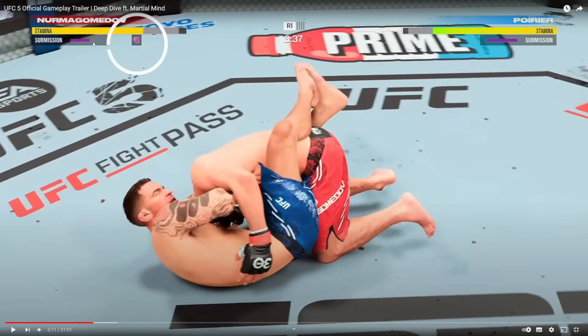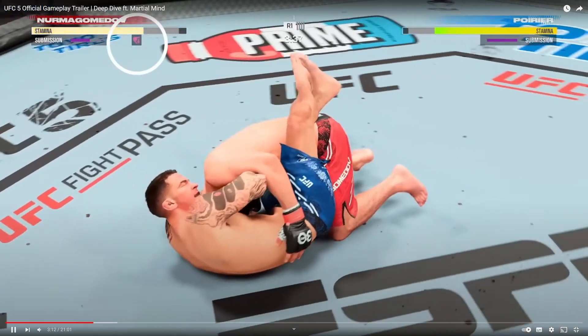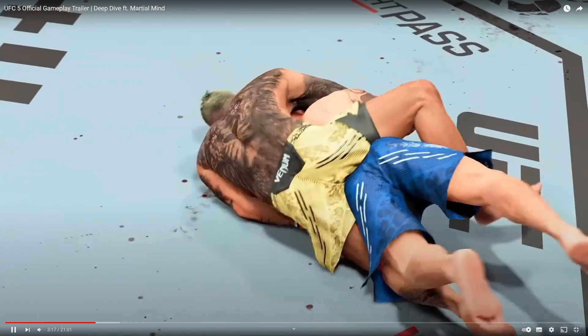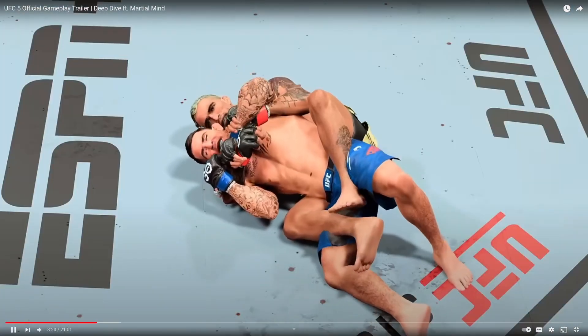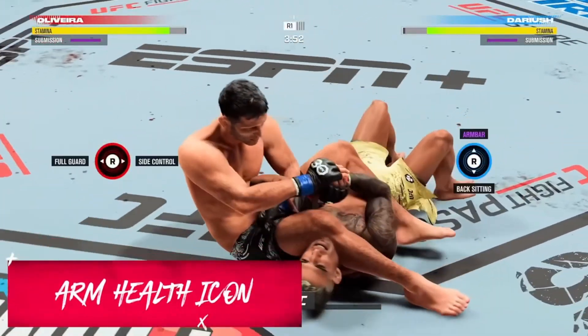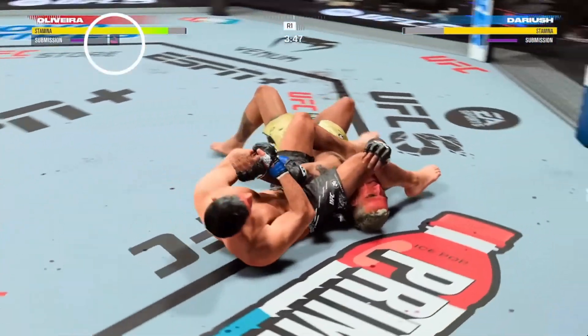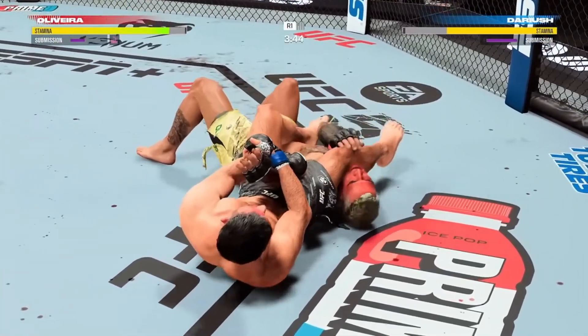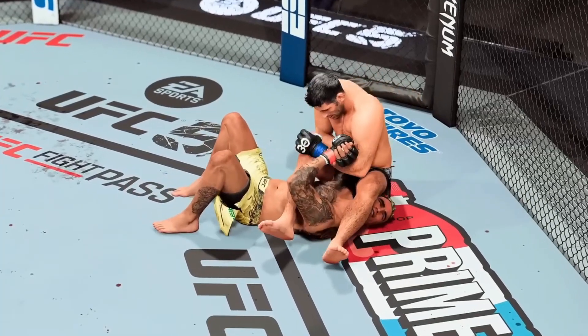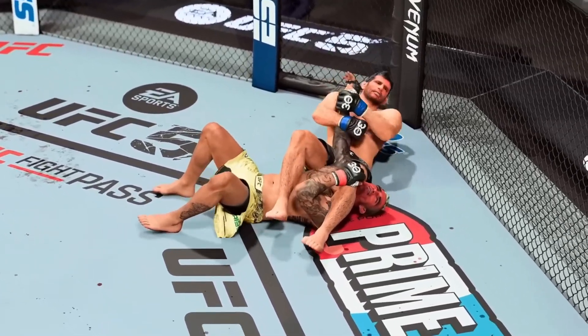If that purple submission bar gets depleted to zero in one of the submissions you lock in, your opponent will be forced to tap. Also, as you can see here, you will do damage to your opponent's limbs — if you do damage to their arm with a deep submission armbar, the block will be worse and things like that.